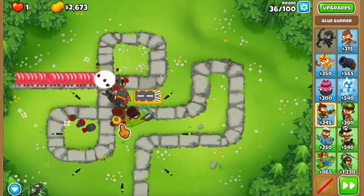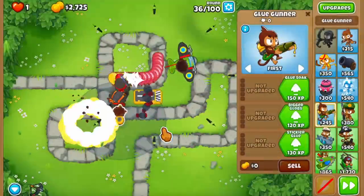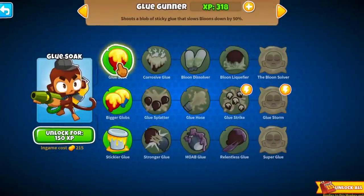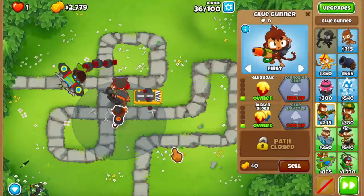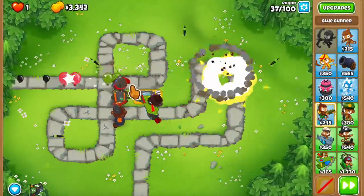As soon as round 35 ends, let me check the Glue - 286 into 318. This thing is not getting XP - I need to buy something for it as soon as possible. So let's unlock both the Glue Soaker and the Beer Globs, and buy them immediately because this thing needs money spent on it so it starts getting XP at a better rate.